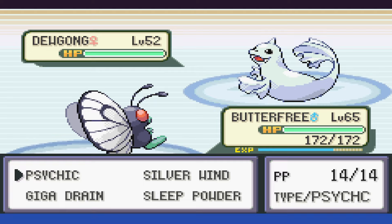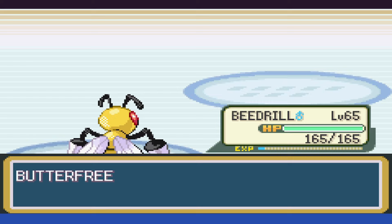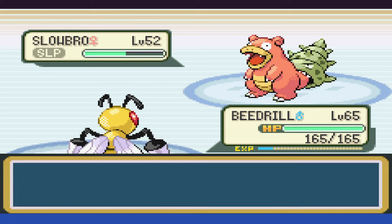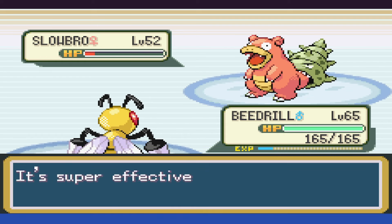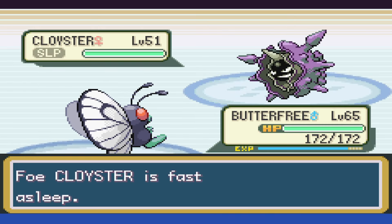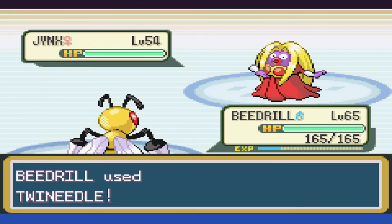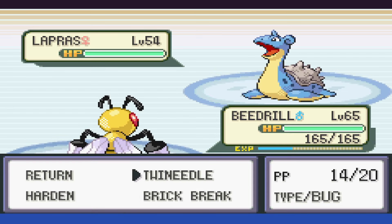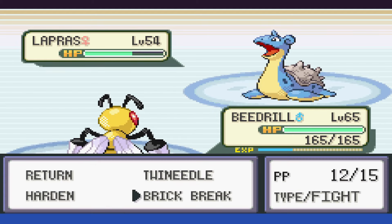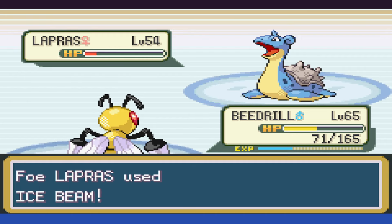Lorelei is first. Dewgong is up first, and we put it to sleep, then swap over to Beedrill using Brick Break twice, thankfully taking it out before it wakes up. Slowbro is up next — we put it to sleep and whittle it down to red with Twin Needles, Lorelei heals up. We take it back to red, and all it does is Yawn, so we take it out without losing any HP. Cloyster has the special defense of paper mache, so we swap to Butterfree, put it to sleep, and two Psychics take it down. Jynx comes out and a Twin Needle takes it down. Finally it's out with Lapras — we use Brick Break, getting hit with Confuse Ray, smacking ourselves and getting hit with Surf. We Brick Break it to red but the berry heals it. We then get taken down to 41 HP, but land one final attack, and that's the first battle.